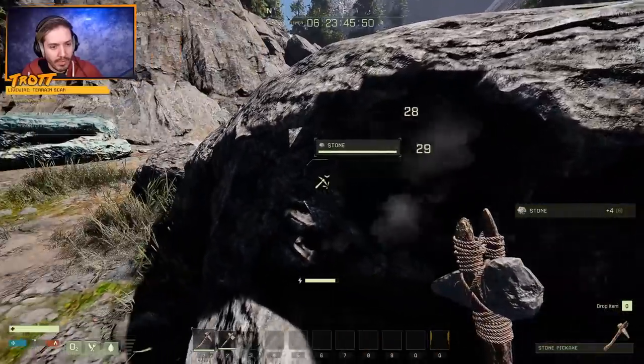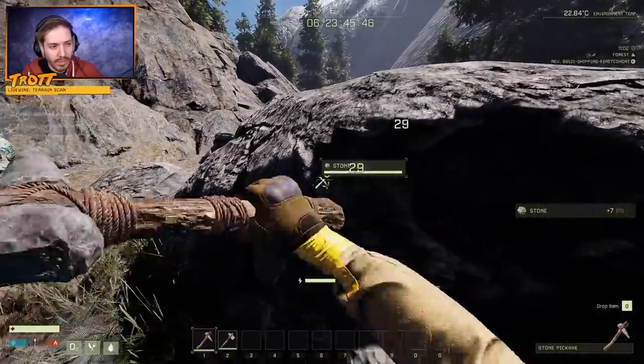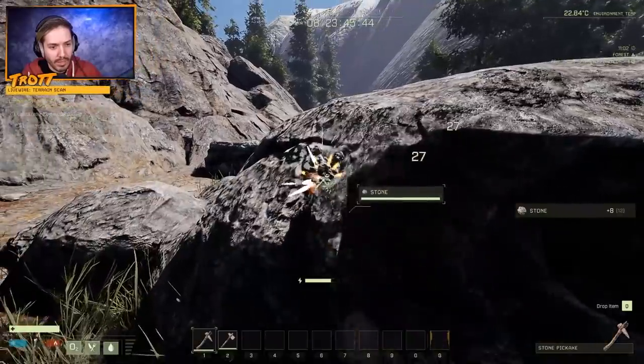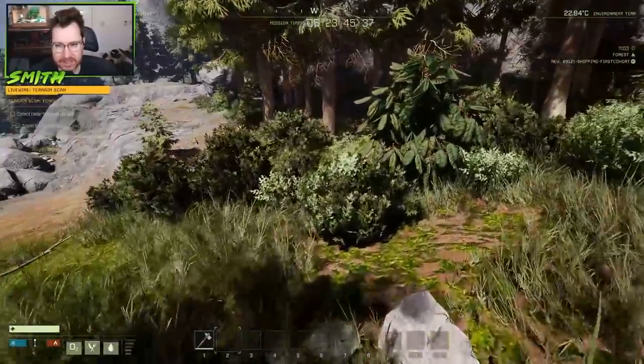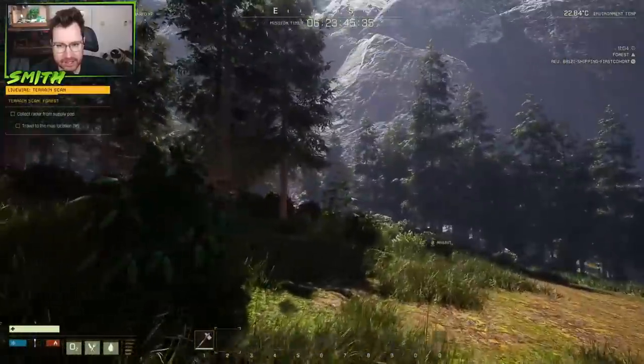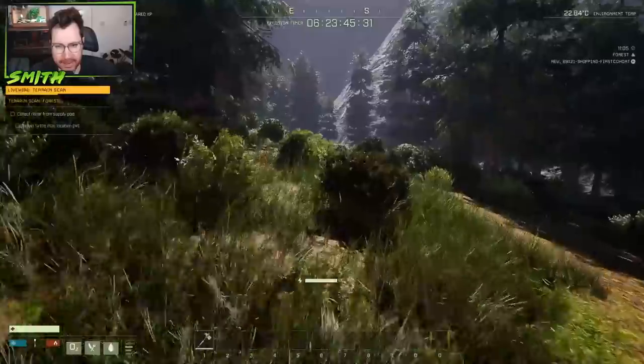You've probably picked up some berries and things like that, so certain things can be eaten that give you food and water. If you look down at the bottom left, you've got your food, your water, and your O2. What's going to kill us? Are there other things out here? There are wolves, bears - so it's a really weird premise.